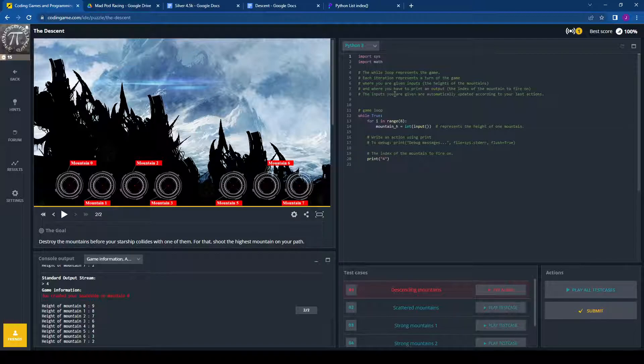Here is our code. Anything in green with a hashtag is a comment — the computer doesn't read that. We're communicating only with the import, the while loop, and 'for i in range(8)'. This says it wants to iterate eight times: i equals zero, then one, then two, and so on until it's done that eight times.